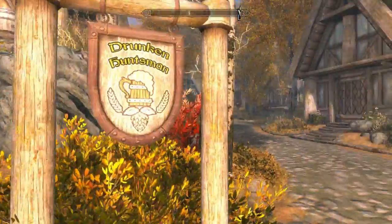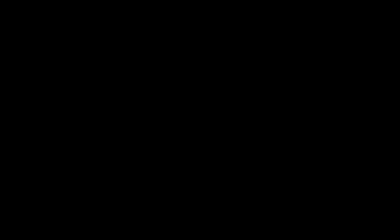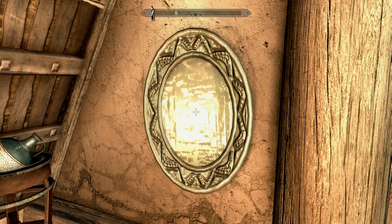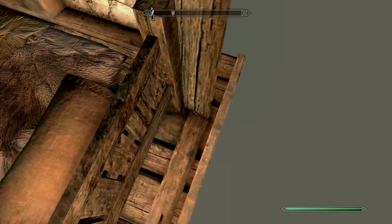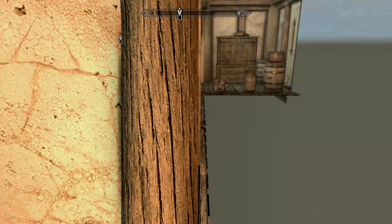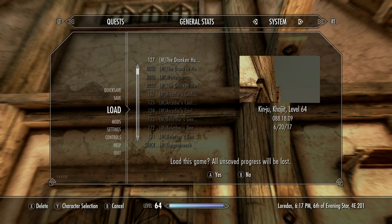Number five on the list is going to be the Drunken Huntsman. Right as you come into Whiterun, go straight, then inside the Huntsman go straight and up the stairs. There might be quite a bit of saving depending how good you are. Let me try - oh, first try! Get to about where the bed is and then save. I'd advise saving a decent amount because you don't want to fall and have to restart the whole thing.